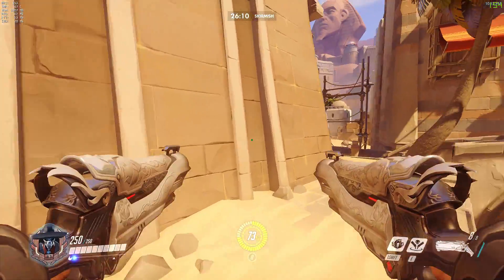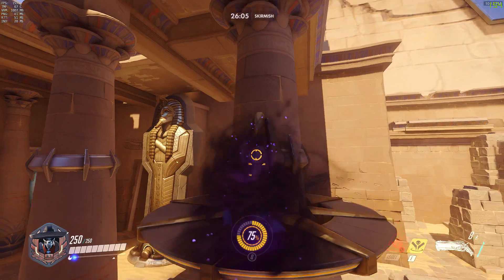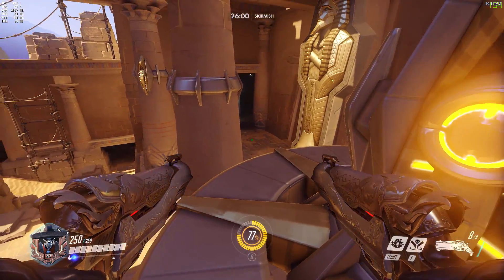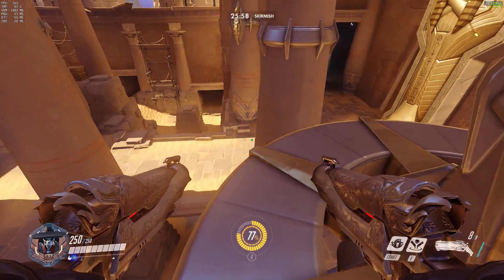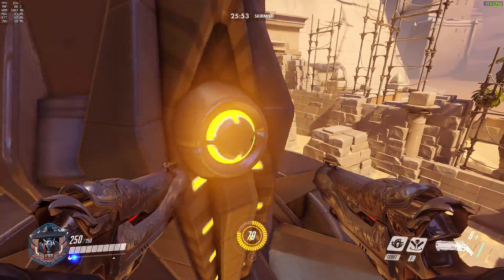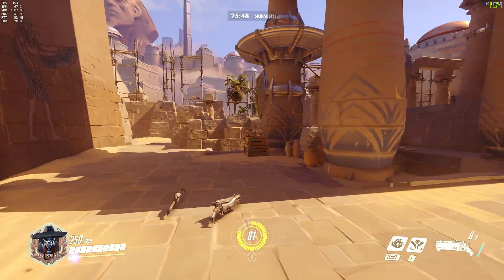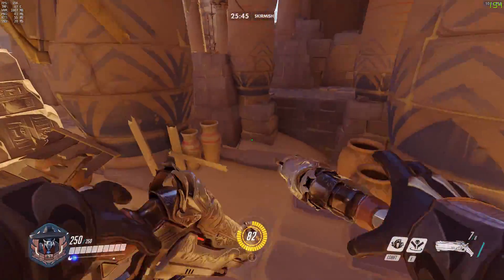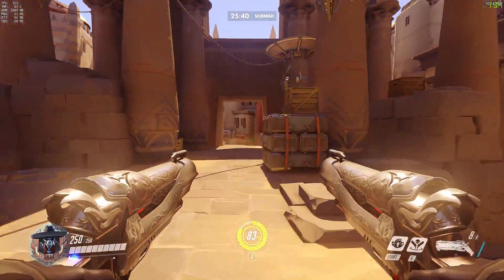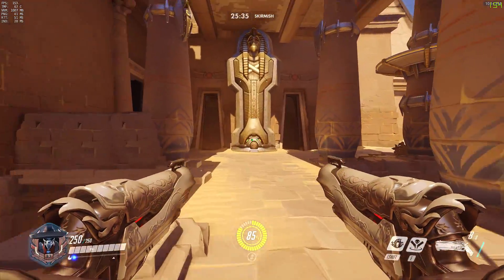Coming around the right side of the map, this one is also a little ballsy — you want to go right on the back side of the pillar to conceal yourself from both the spawn and the point. I really only use this one as a Death Blossom position: you can jump left and Death Blossom directly on the point, or jump right to kill incoming defenders. It's great for getting back to the point quickly, but if they're strongly defending and you Shadow Step up there, they are going to hear it and see it.